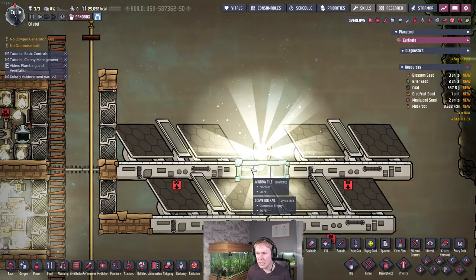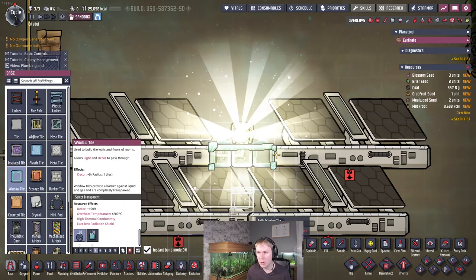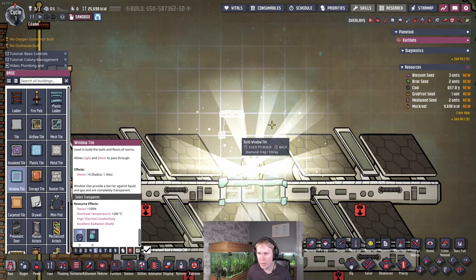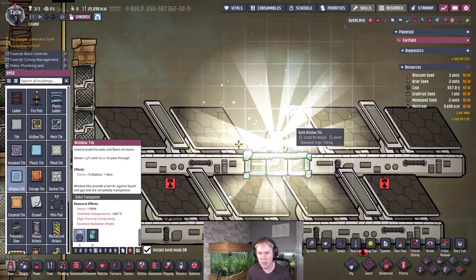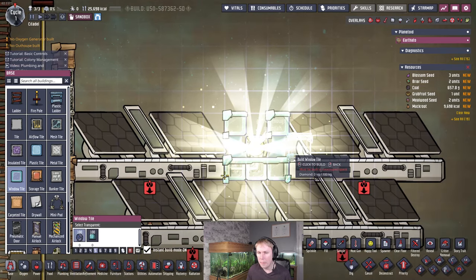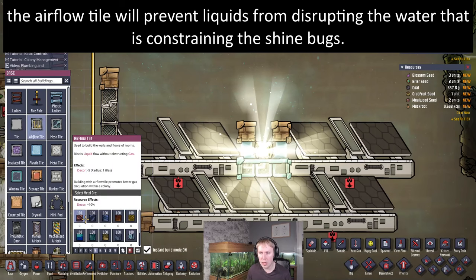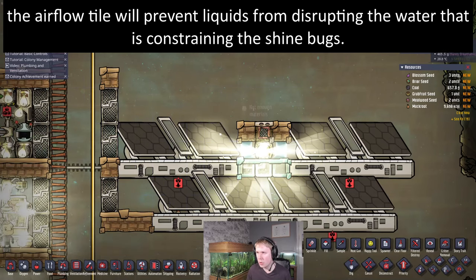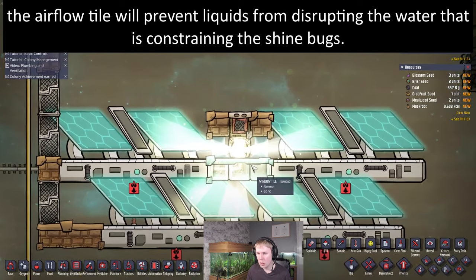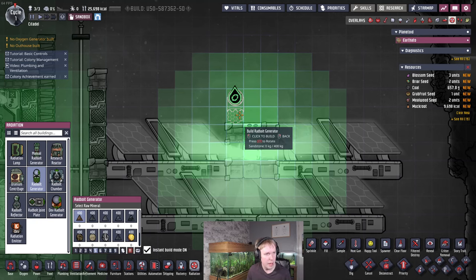Put some solid tiles up here to constrain the shine bugs. The radbolt generators are going to go in this space here — all the radiation comes from this tile and shines out at a 45-degree angle, so it literally doesn't matter what you build as the tile here; it's not going to block the radiation. Then put an airflow tile on top — that blocks the light but does not block any radiation. So the solar panels are running, and we'll actually put the radbolt generators over here.